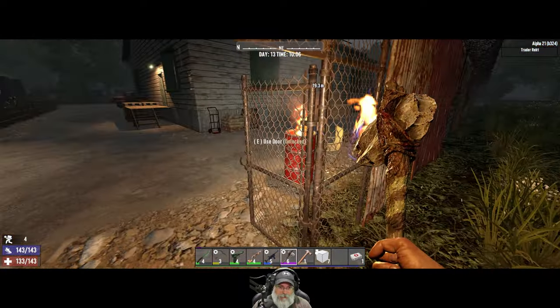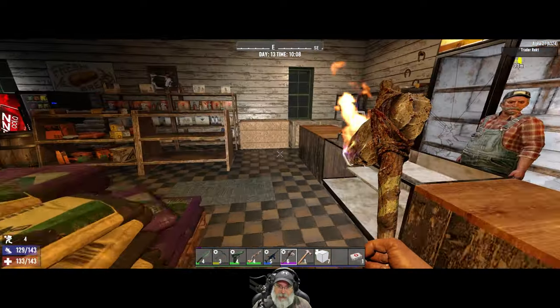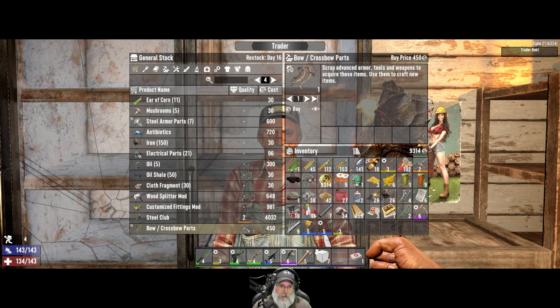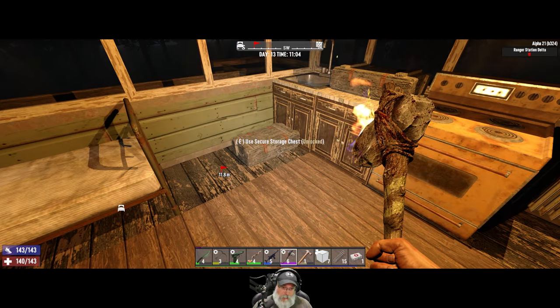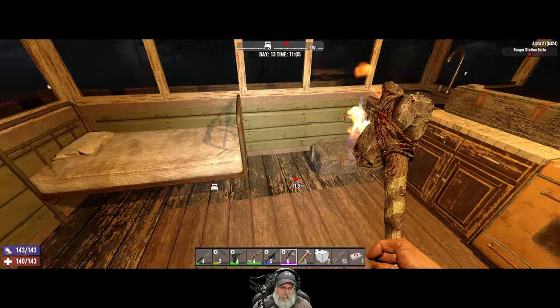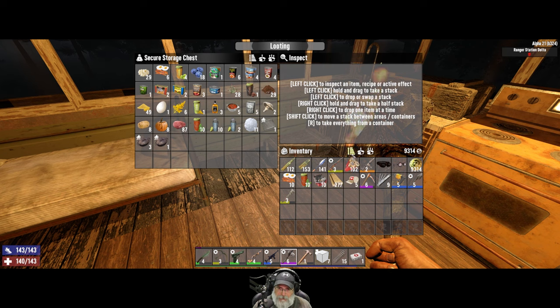We're going to go back to the base. I want to see if he has any extra bow parts in case we need them to make the green bow - he does, he's got one. Back at base - it seems like the forge isn't consuming fuel, which is weird. Anyway, we now have five hobo stews which is amazing. Let's top off our stack of bacon and eggs - I'm saving those for horde night because they give 32 health, more than a single first aid bandage.